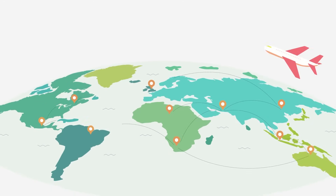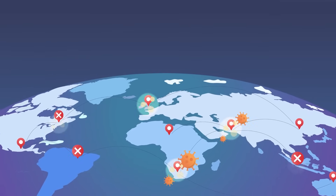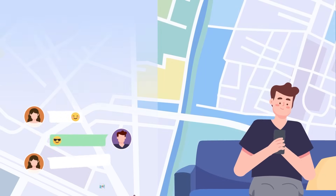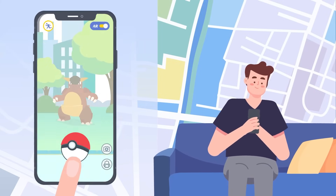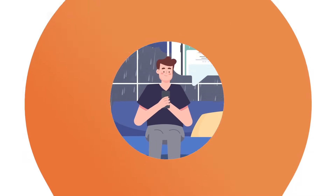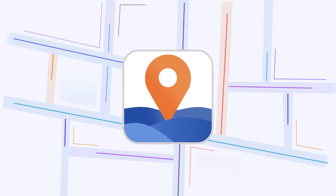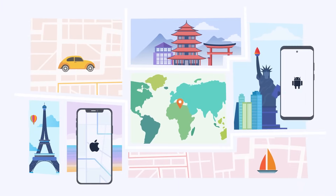Are you looking forward to traveling around the world, but trapped for some reasons like the disturbing novel coronavirus outbreak? Would you like to post your traveling location to your friends? How can you still play Pokemon Go in such pouring rain? Well, anything becomes easy with iMyPhone AnyTo — the smart location changer for iDevices and Android devices.